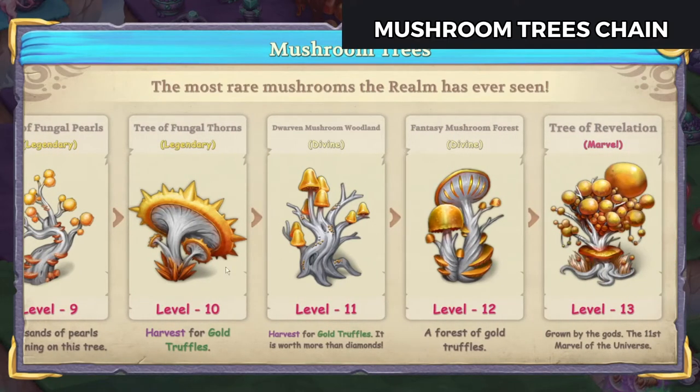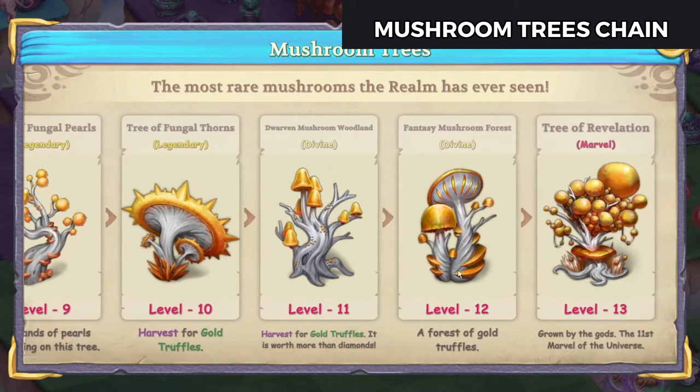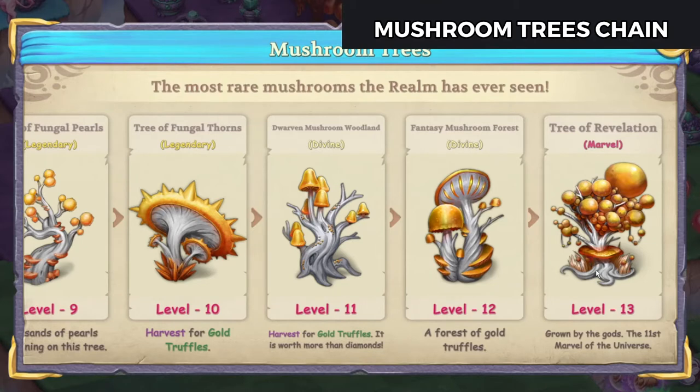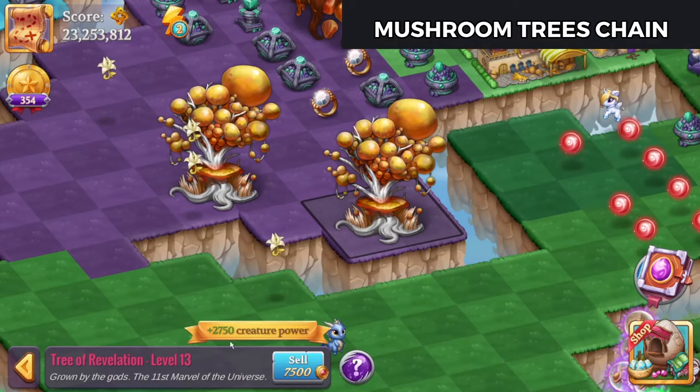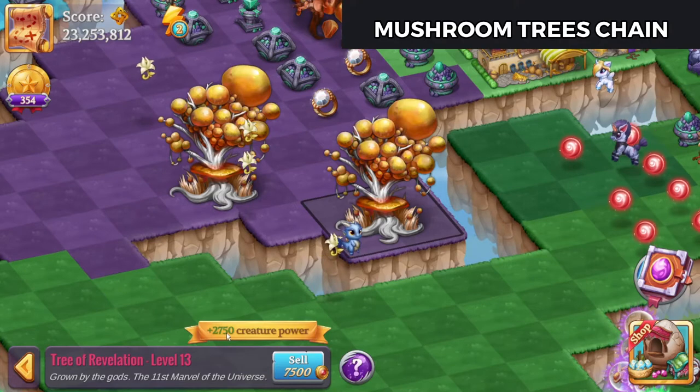As you get up here you get into a 2x1 situation with the fantasy mushroom forest and then a 2x2 with the marble. So we're gonna tap on that marble which gives a bonus of 2,750 creature power.